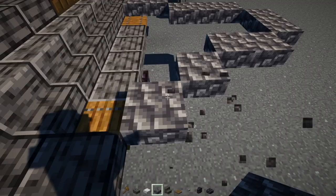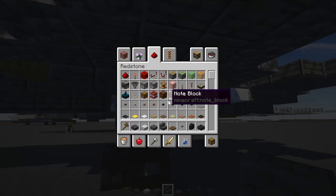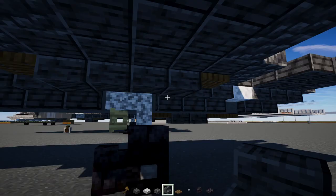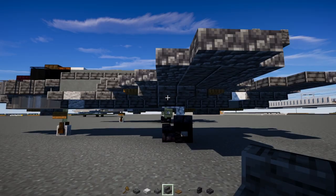Then fill in the inside of this with polished deepslate slabs all the way across. Then go down here and add upside down polished deepslate stairs — make it three blocks wide cornered so it looks like it's going ahead of this wheel.